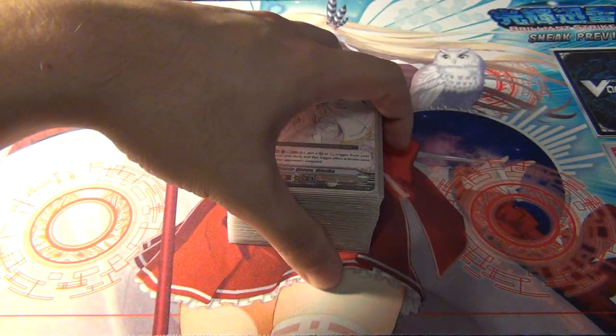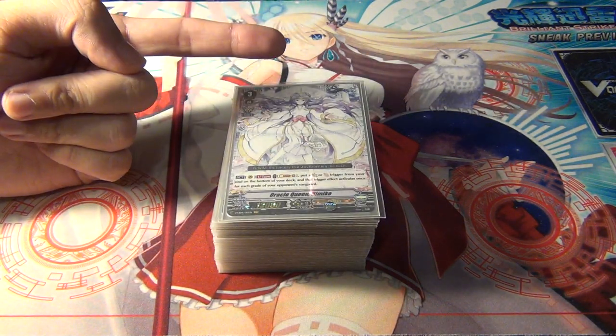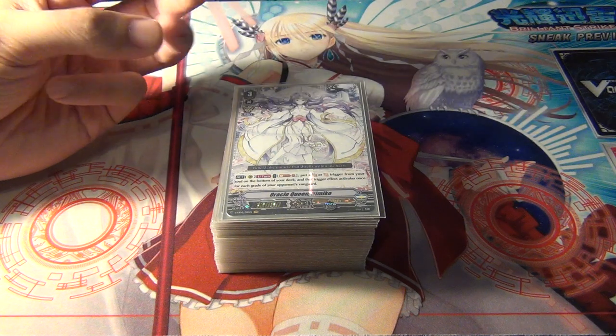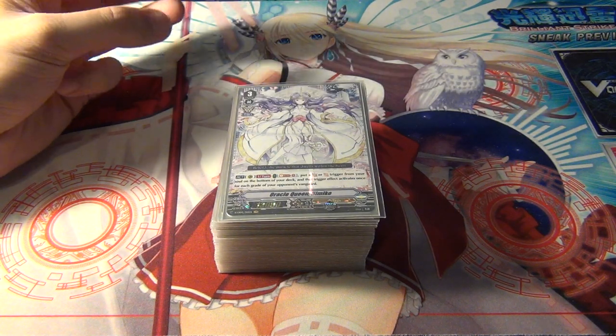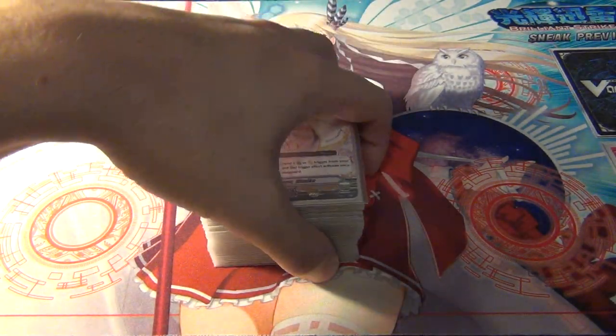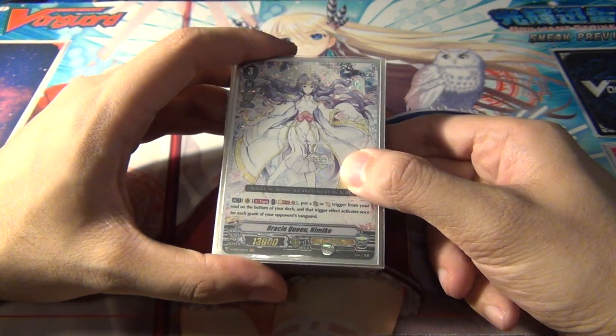If you don't see the decks on this channel, I probably don't play them. So you won't really see Great Nature, Bermuda Triangle, Dimension Police. There's a few others I can't think of right now because there's just so many clans, but Spike Brothers might be another one. For the most part, I expect to see a lot of deck profiles in here.